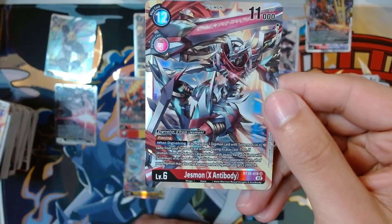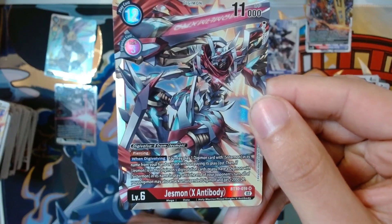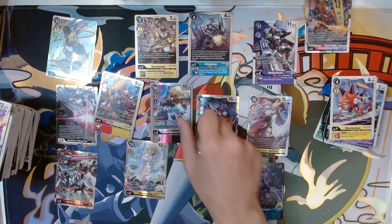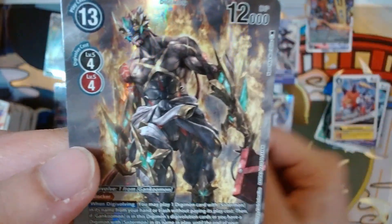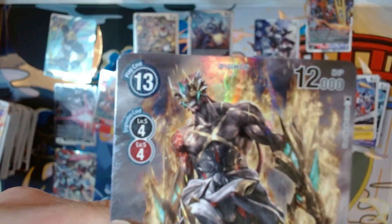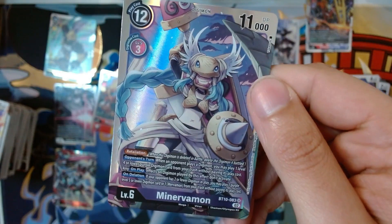This is my third JesseMon EX Antibody — I traded one away for a MinervaMon, unfortunately I didn't get any MinervaMon in this box and I only have one at the moment so I need more. I pulled not one but two GankMon EX Antibodies and this one's the ult art — look at him, look at that smile. He knows. He'll be good in the JesseMon deck I believe, so I'm happy to have two of him.